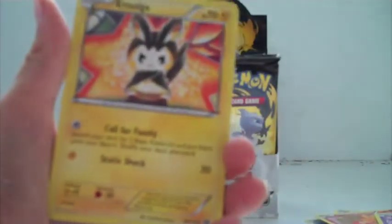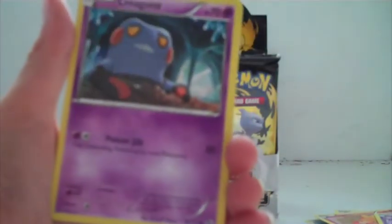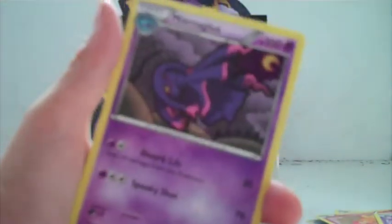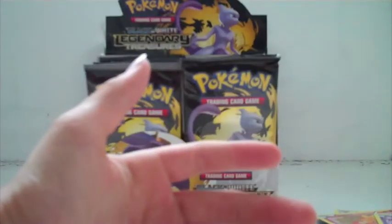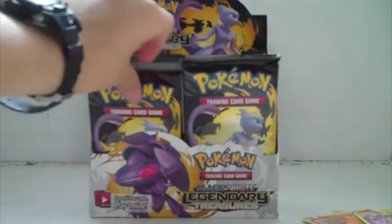So it's a Duosion, Amoonguss, Snivy, Dwebble, Croagunk, Natu, Garchomp holo, Mismagius, Piplup, and a Cobalion. I think that's how you say it.